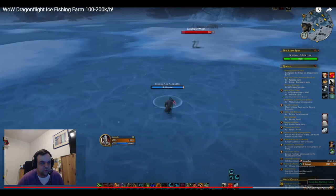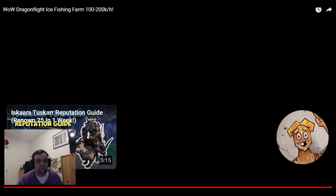He finds a blue fishing hole after a couple of attempts. I'm not sure if this is edited, but for us, we did go 20 ice fishing holes without finding a blue one. He makes it seem like you can simply just fish in the blue fishing holes and you're going to be good to go — not the case in reality. At times there were not even enough pools to find a single blue one, which already decreases the gold per hour by a lot.